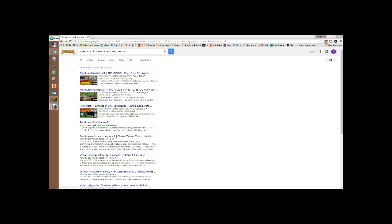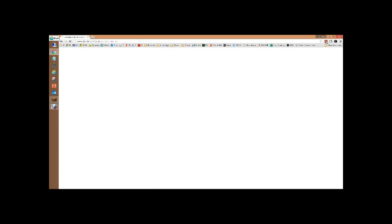So you type in 'Minecraft only one command furniture mod' and once you see 'furniture IJ a Minecraft' you click it and then it shows all this complicated stuff. So then you have to highlight all of this.